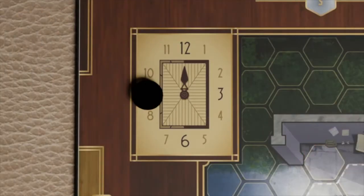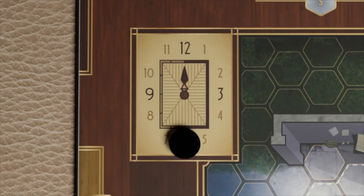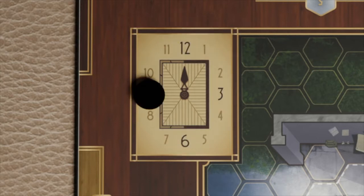The game starts at 9pm. Each round will be one hour on the clock. At midnight, you can arrest, kill and escape with the money. At 6am, after 9 rounds, the game will be over.